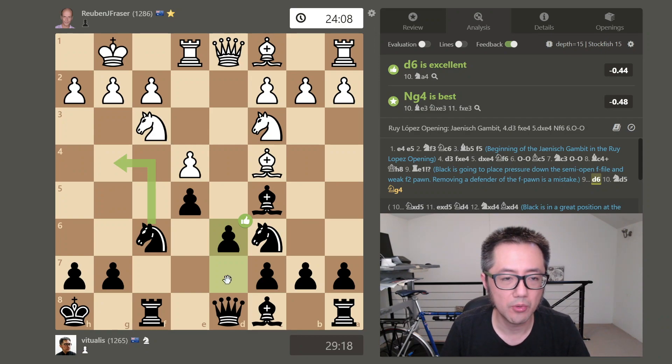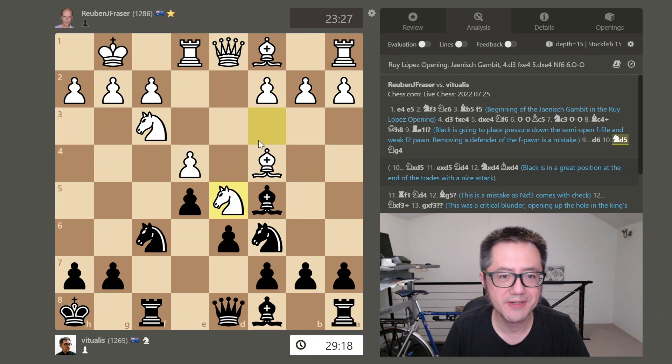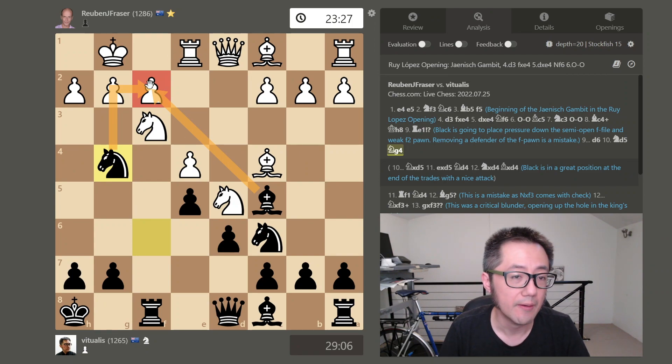I now develop my d-pawn to open up the diagonal, potentially with a pin of that knight against the queen. My opponent plays aggressively, pushing their knight forward to d5. I push my knight forward to g4, adding a second attack on f2. Prospectively, if they don't do something, if the bishop captures it will come with a fork of the king and rook.